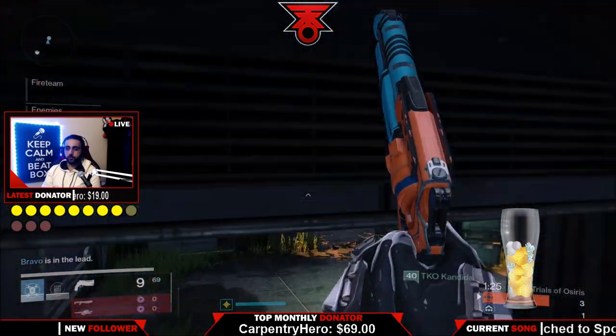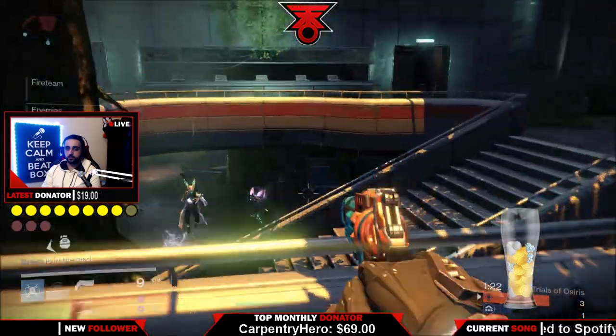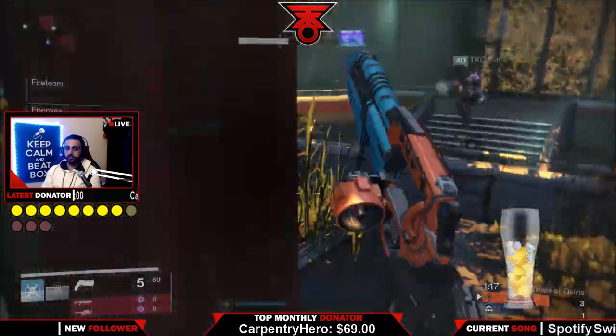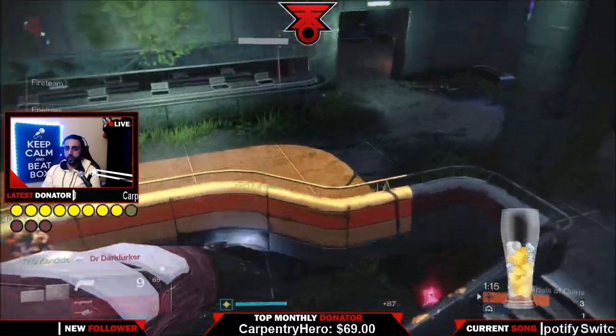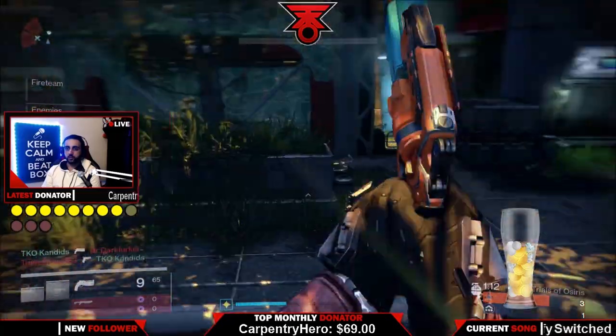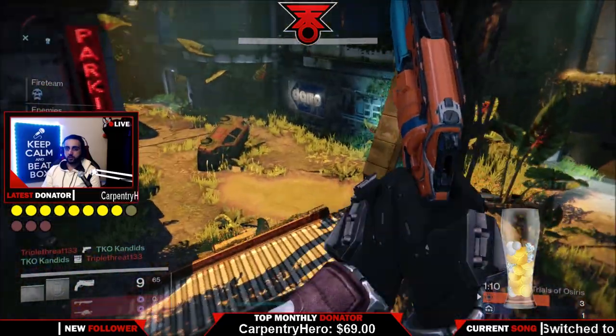Tell me what you think — what's the best build for a Trials of Osiris team on Asylum? Share in the comments below, have an open discussion, help each other out, maybe help someone go flawless and give some tips. I'm really falling in love with how fast the Striker Titan moves — really enjoying it.